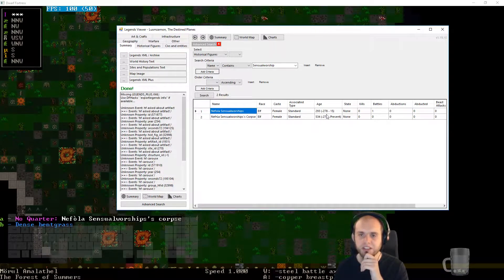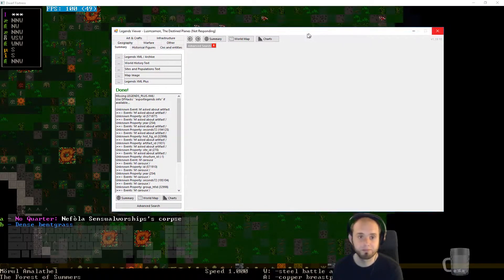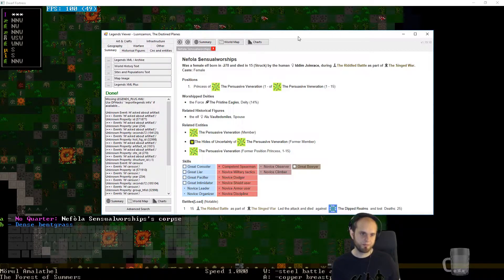Nephola Sensual Worships lived from minus 278 to 15 — so it seems like a lot of things happened at the same time. Age: 270-something. The corpse should have started at 15 — something I don't quite understand. She was born in minus 278 and was struck by the human Idym during the Riddle of Battles. She didn't do much.